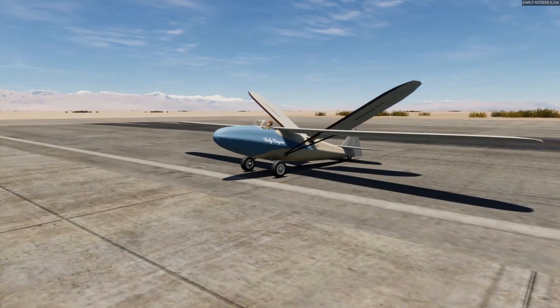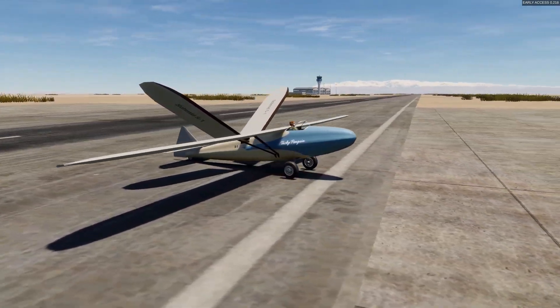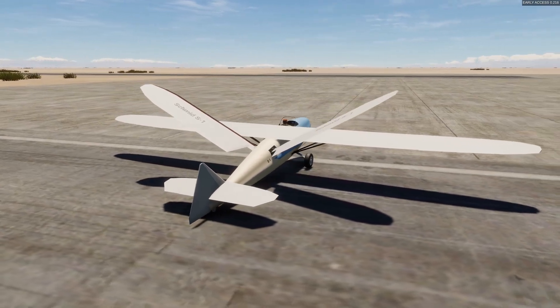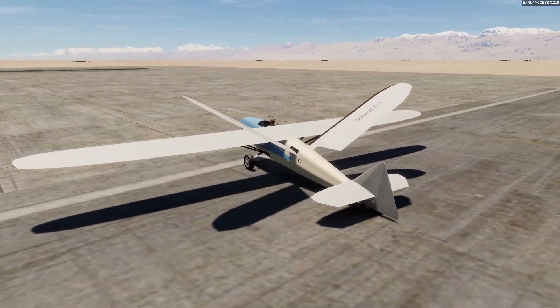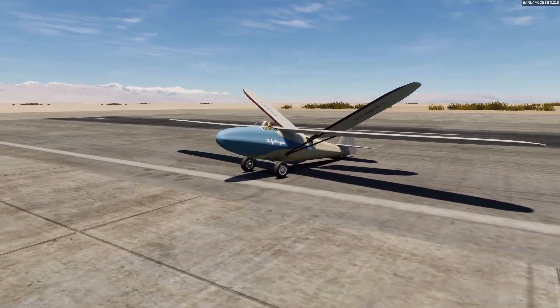Specifically, it's a replica of the 1942 Schmid ornithopter, which is one of the few man-carrying examples ever to fly in real life, and I believe the only one to ever take off under its own power. After thousands of hours of Stormworks, I cannot emphasize enough how fun this project was — to be able to build a scale model of not just any real thing, but an exotic real thing, and see it perform more or less the way it's supposed to? Wild.